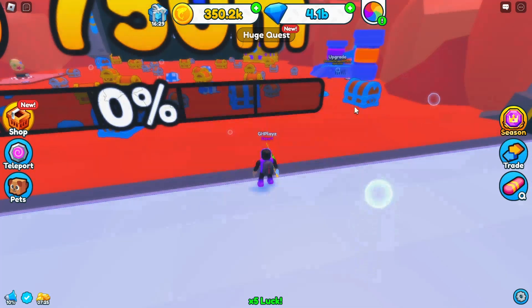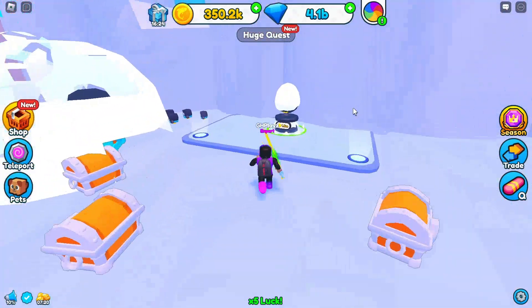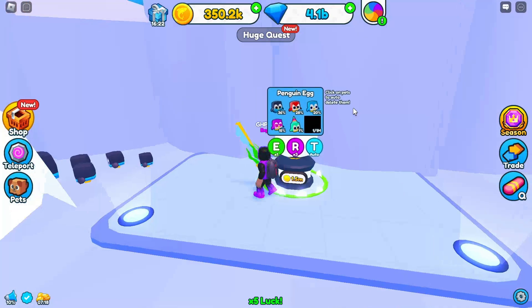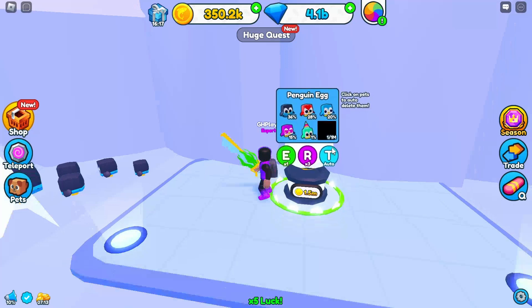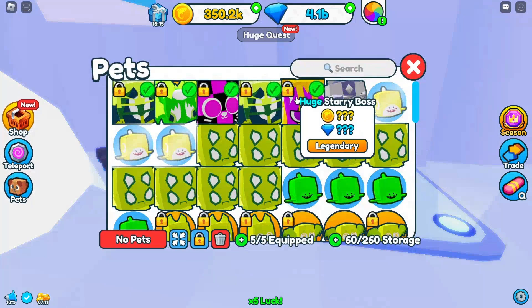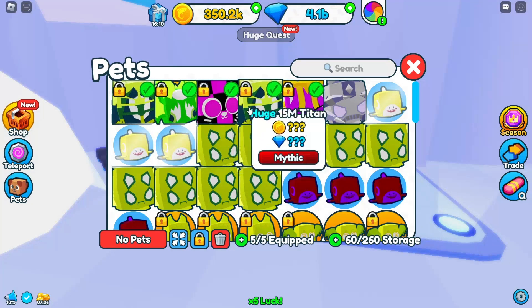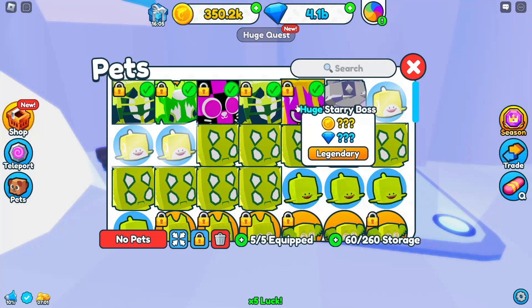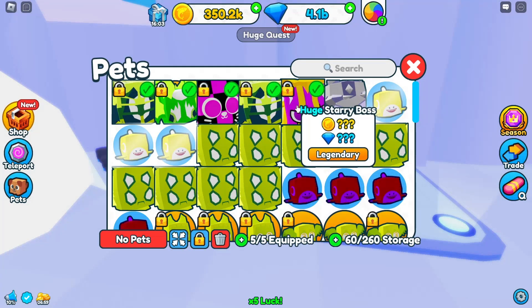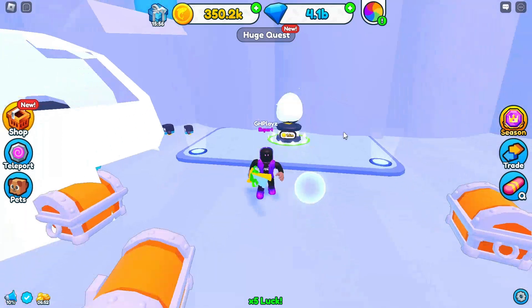Let's see how much I actually get first. Egg cost is 1.5 million — we have the 1-in-1-million as well. I have a question: I have all these huge pets equipped — is it a good idea to equip only huge pets, or should I equip at least one regular pet? Someone said they do better than your best pet. If you guys know, let me know in the comments.